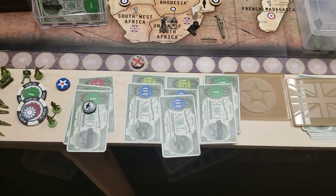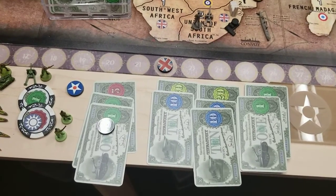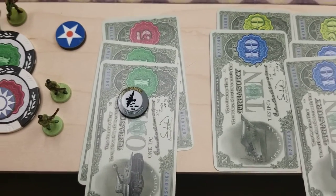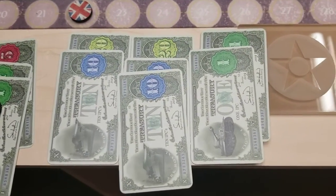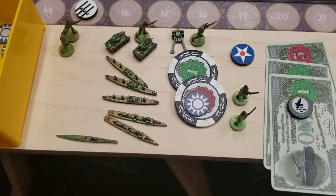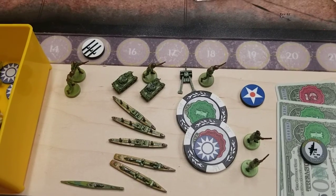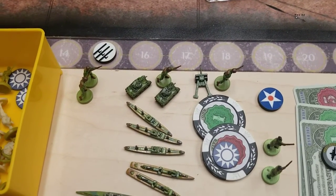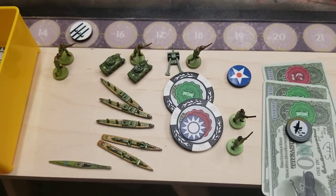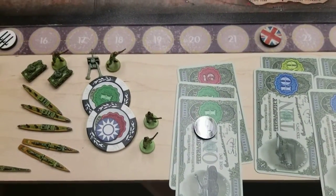The US had 79 to spend. I've already spent seven on tech, which got us heavy bombers — we're going to use that this turn. With the remaining 72, I'm spending 71 on two destroyers, a sub, three transports, two tanks, an artillery, and four infantry. China had six to spend and they're buying two infantry, leaving one IPC left over.